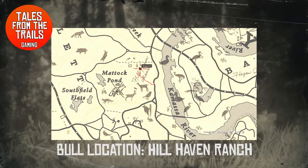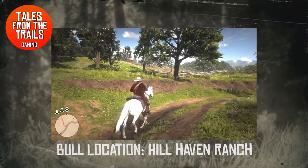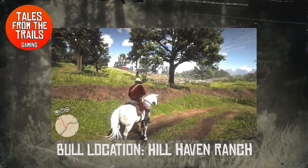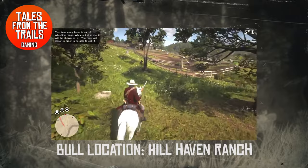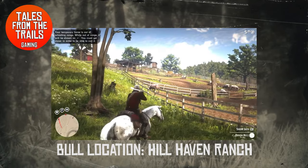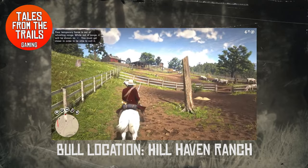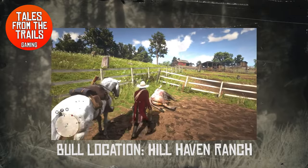This third location not many people know about. It is Hillhaven Ranch, located north east of Rhodes. You will find a large ranch with loads of different fields and the bull can spawn in any of these fields — it's always within the fences. Sometimes it's with the cows as well, but in this case he was on his own in the bottom pasture. Take him out with the bolt action to the head. Any type of bull can spawn here.